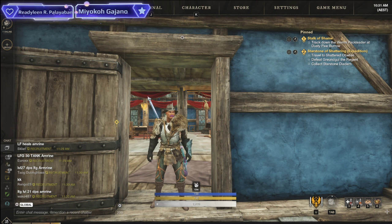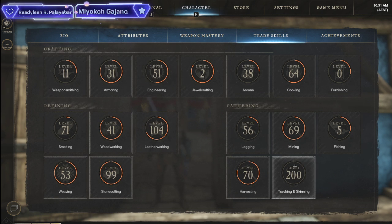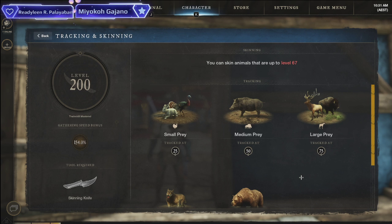Hey guys, welcome back. NickEyeGaming here and today I'm going to show you a new world guide of how to get 200 skinning and crafting as fast as possible. I did this last night — it's absolutely broken at how fast you can get this. I think I went from about 130 to 200 in just over an hour. It's absolutely ridiculous, and that was doing it solo — it's even faster if you have more people.